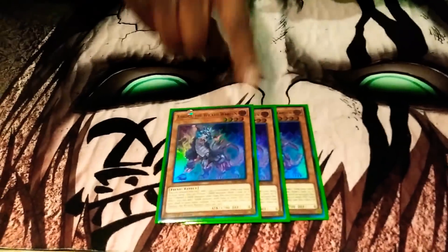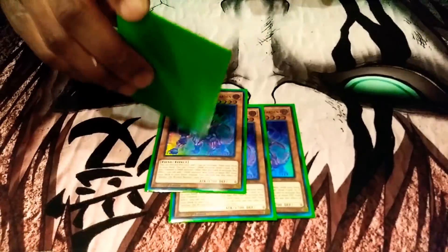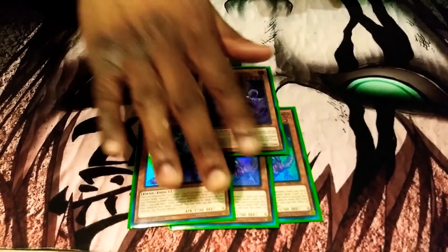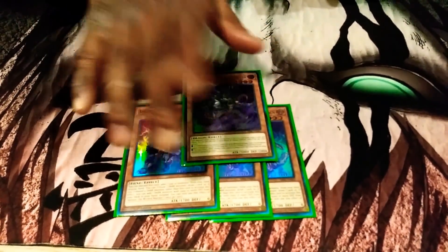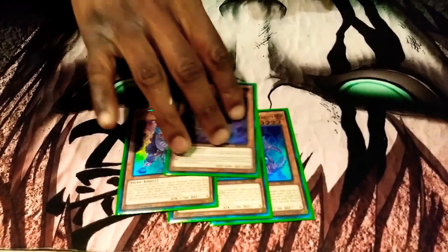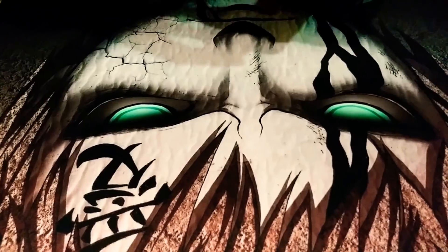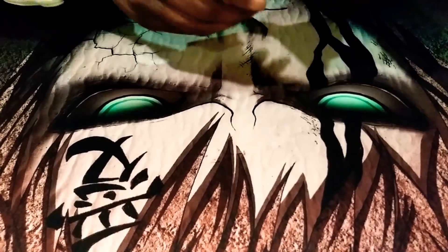Getting into our Lair of Darkness engine: 3 Arima and then 1 Darkest Diablos. I only ran 1 Darkest Diablos because it's searchable off of Arima, and I don't want it to clog up my hand since I'm not running the full engine. Arima is really solid because of what you can do — you can pitch it and search your field spell. So 3 is right; you need to run as many copies as possible because the deck really pops off. If you don't really see your field spell, it's really not that good at all. You need to have your field spell ASAP. No Lilith because there's just not enough targets to search off of Lilith — I'm just playing Void Feast, and Lilith is just kind of useless at that point.